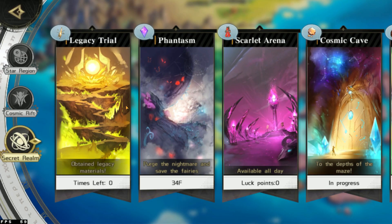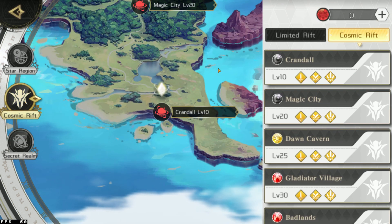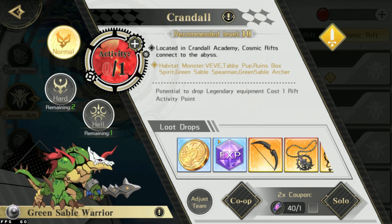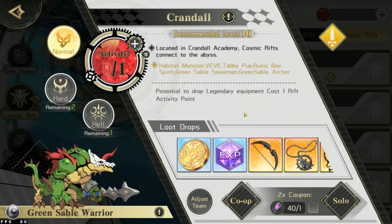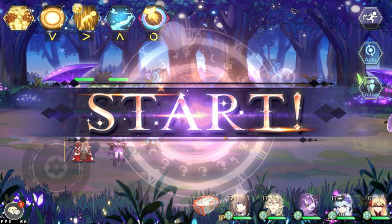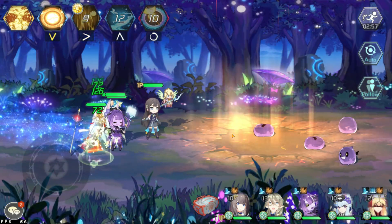So let's go and look for places to hunt. First we select Cosmic Rift and the first level of the Rift. It's normal. Make sure you don't have any activity points, or you would consume the activity point, which is not what we want. Go solo.